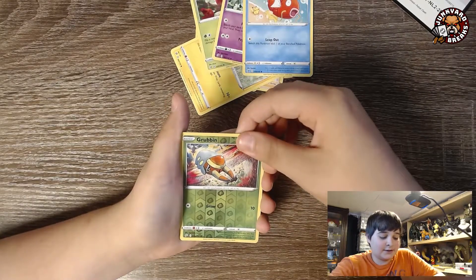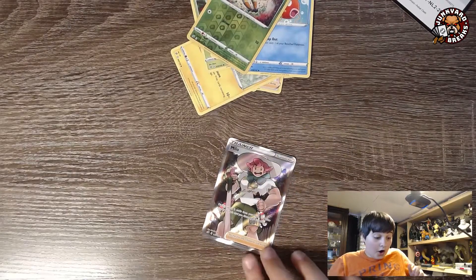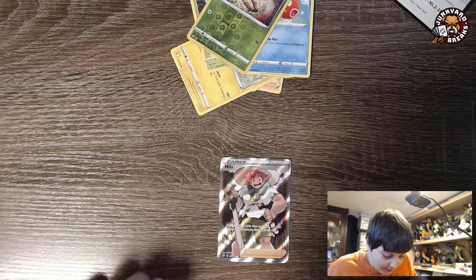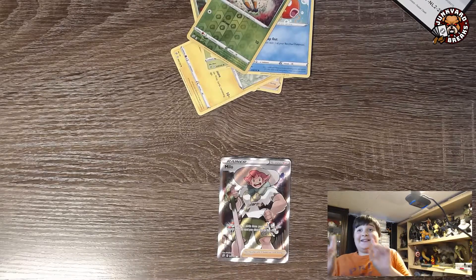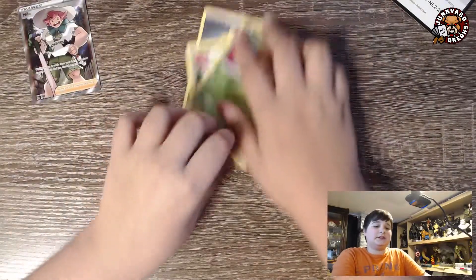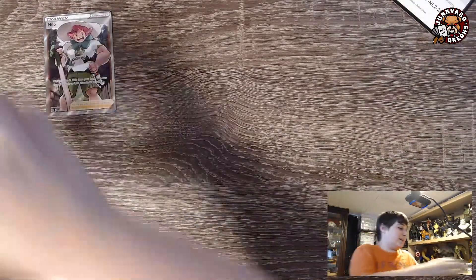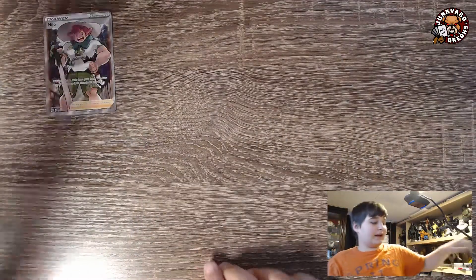Three, two, one — oh my gosh, it's a Milo! Oh my gosh! We did get the other card too — the Olea, I think it is. I don't know what her name is. But Milo — that's a really cool one. The Grass-type Gym Leader in Sword and Shield.